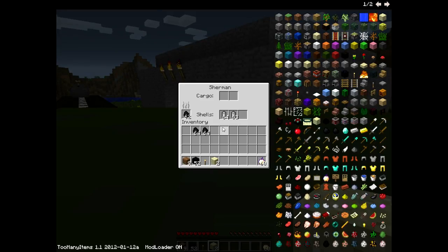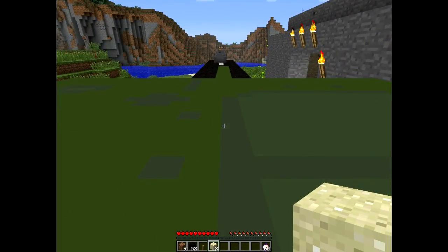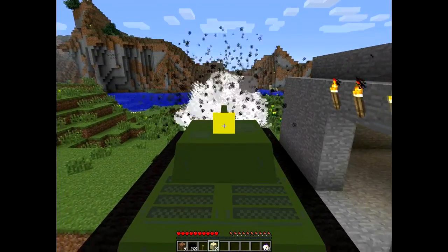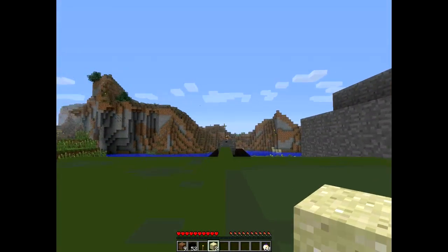Now to get down to moving them. Just your ordinary Minecraft controls really - W, A, S, D, forwards, backwards and so on. And then like the bombs, C is to fire, like the planes.